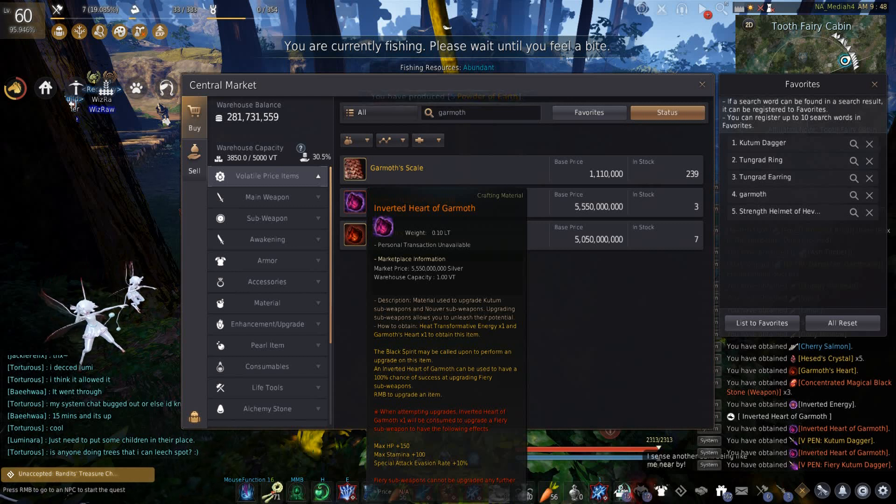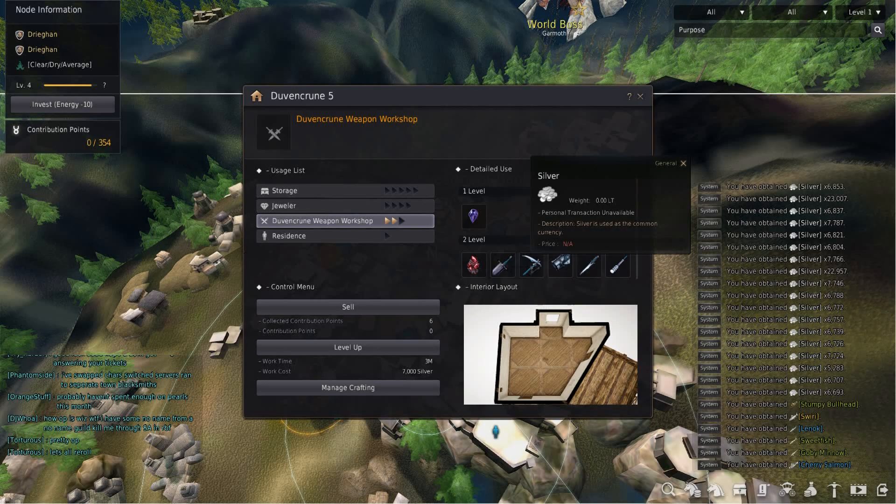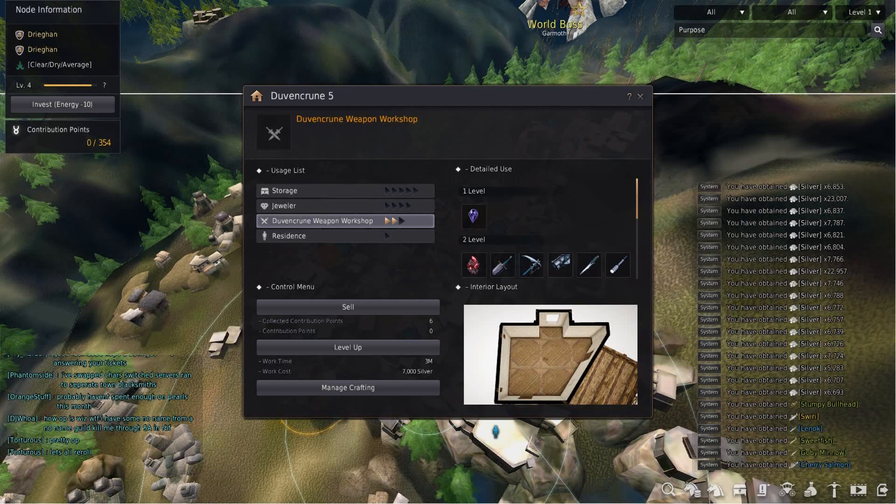Now to make the inverted Garmas Heart, you will need to have Durban Crimin 5 unlocked, which requires 6 CP.